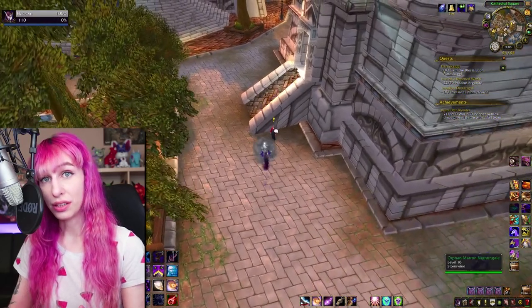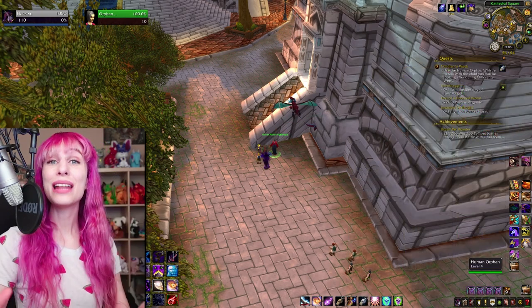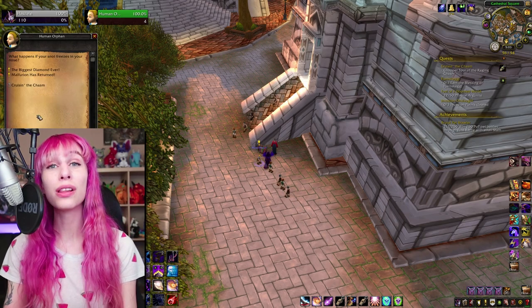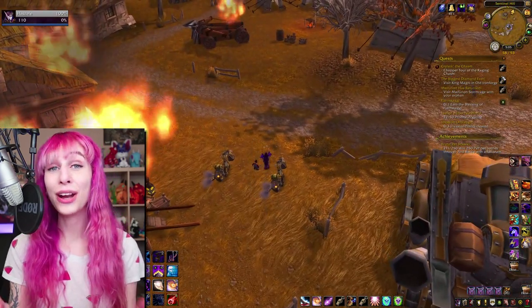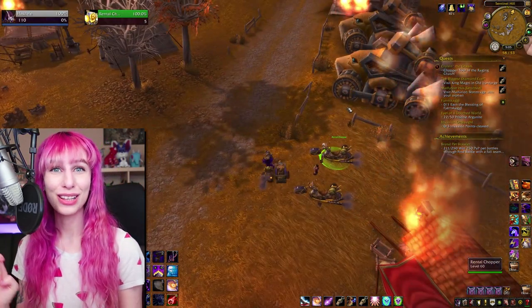Nothing has changed with this holiday since last year, however this is still a golden opportunity for anybody with a mind to take it. There are 10 battle pets available during Children's Week, 8 of which you can cage and sell. Most of them are cute, some of them are useful in pet battles, and all of them are available only this one week out of the year. That means that if you like gold, it's very much worth your time to get some extras and then sit on them to sell later once they're unavailable. This video's all about how to maximize the gold return for your time.